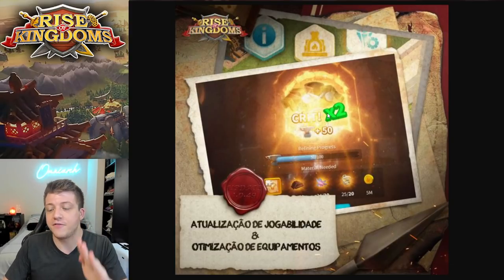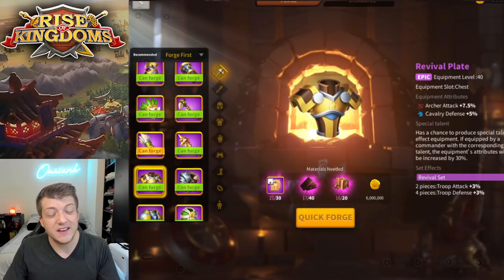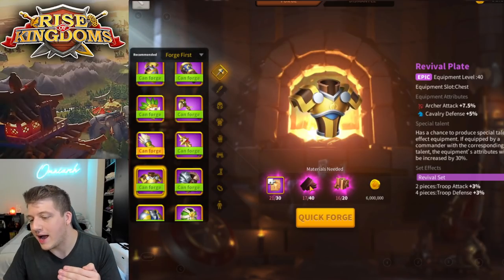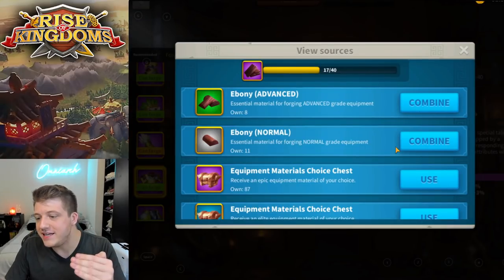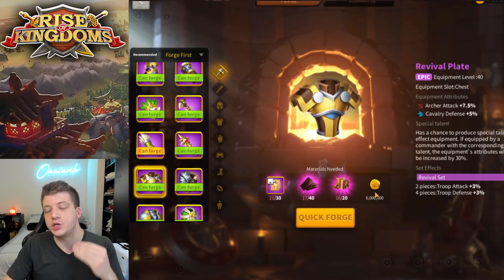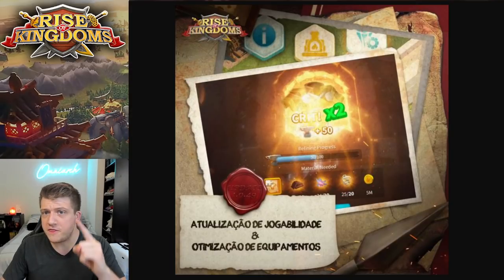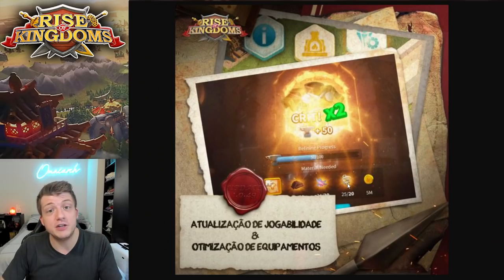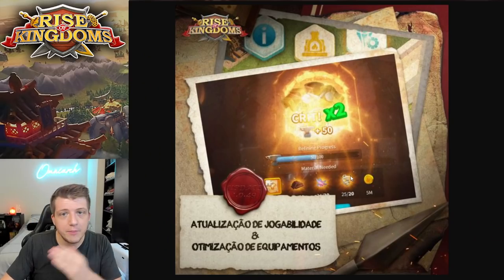We have the revival chest piece right here. If we take a look at it in-game, you can see it's an epic piece of equipment — archer attack obviously. You also have 40 of the epic ebony and 20 of the epic leather for 6 million gold. With the new update, it looks like the gold cost went down, but this is now a legendary piece of equipment, and it also uses feathers and bones.